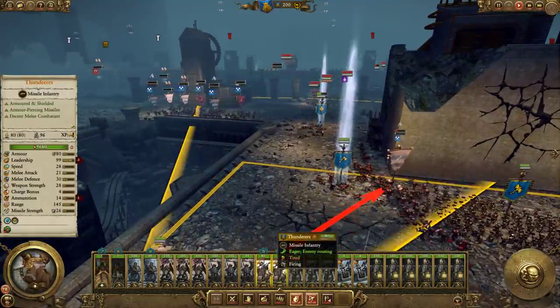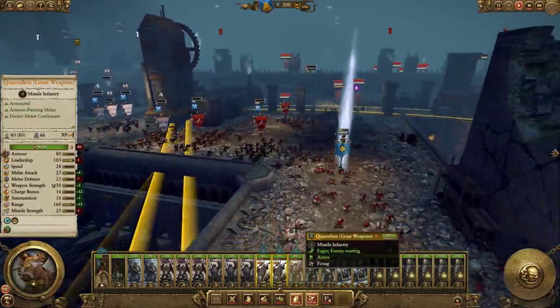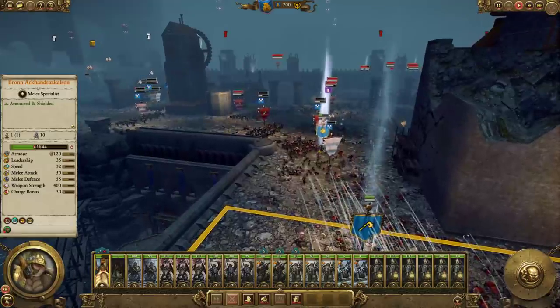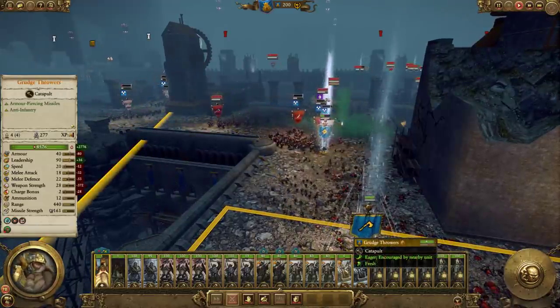One thing you want to do with Dwarfs: as early as possible, research the extra ammunition for Thunderers, Quarrelers, and Grudge Throwers. That'll really help you in these defensive sieges, because one of the big problems with Dwarf settlements is that you just run out of ammo.